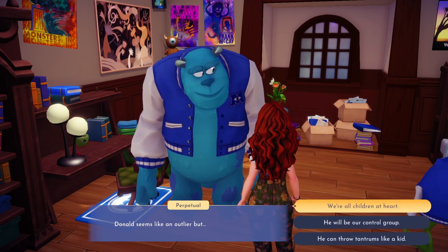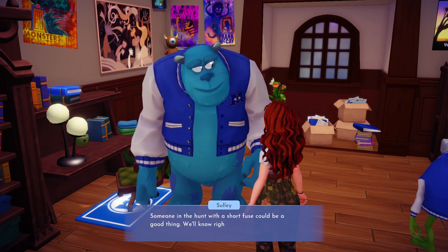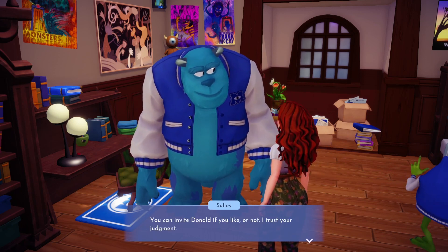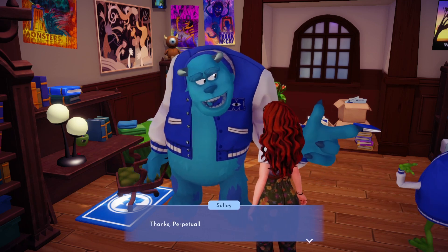Sully has set up his own little scavenger hunt and he needs your help getting everything set up. While he goes to hide the rest of the clues, he needs your help inviting all the participants. You will need to invite Stitch, Olaf, Vanellope, and Donald — but Donald is optional.